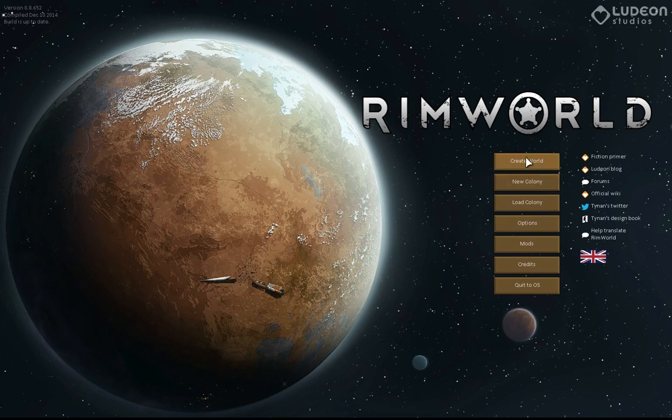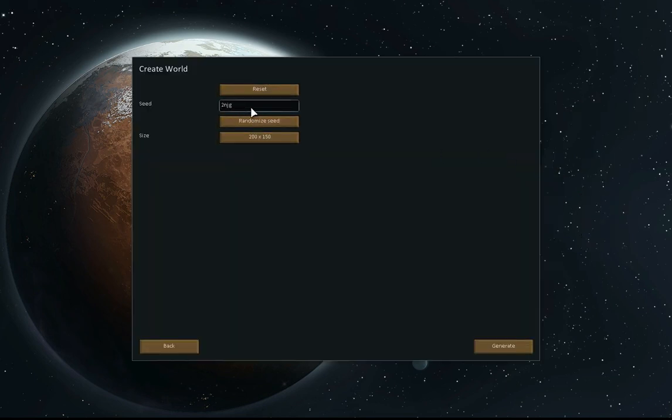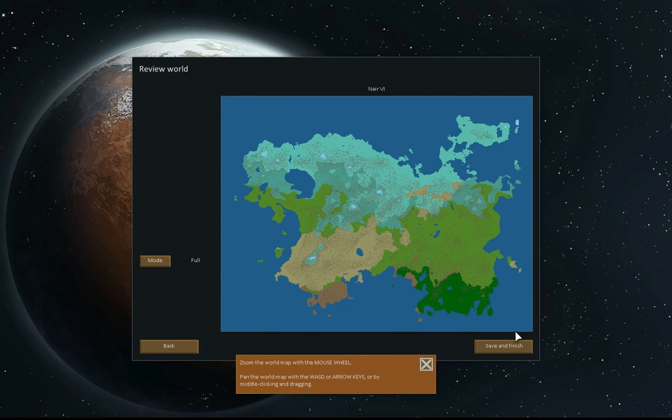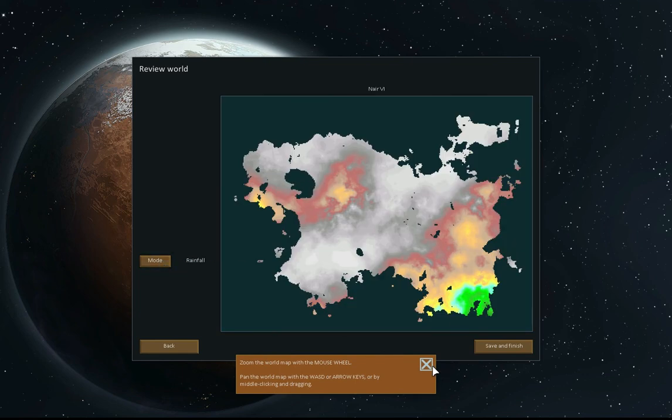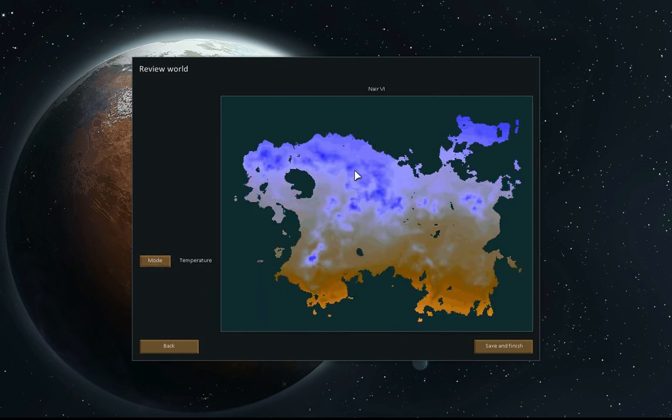Let's create a world. Can we use our old world? I think I put 'mustard' as the seed last few times - let's generate. There we go, that's our world. That's quite cool. We can see the rainfall, and we can also zoom in and see the temperature as well - hot, cold, and middle. So we'll save that and finish.